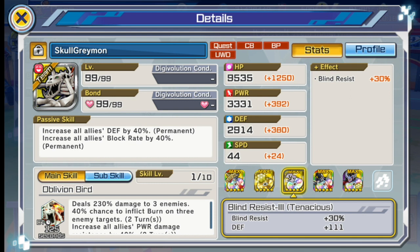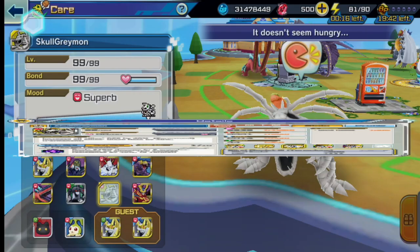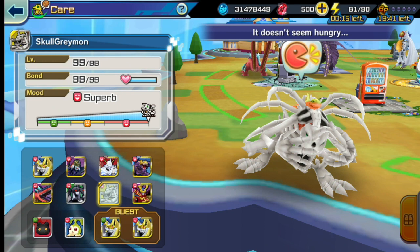Looking at the passive skill, there's death 40 additional and it's permanent — so no worries about Apocalymon. Block rate 40% permanent as well. Main skill and sub skill also add power damage resistance and tech, so it's quite adaptable. Depending on what I'm facing in Battle Park, I sometimes use the sub skill for tech damage resistance and sometimes the main skill.